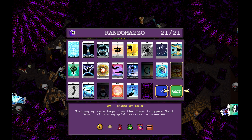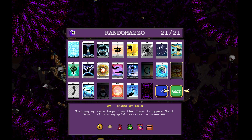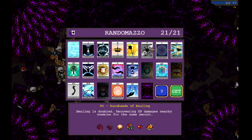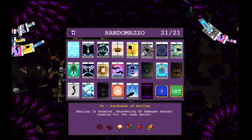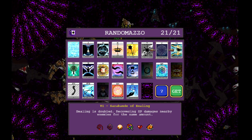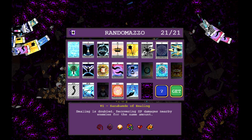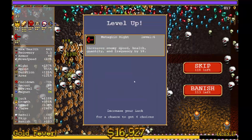Here we are at level 77 and we get our next Arcanus — this is our fourth, and Sigma gets five of them. For this one we are taking Sarabond of Healing. The reason we are doing this is because it will not only double the healing that our Disco of Gold is going to do for us, but it will also damage enemies every time we get healed from the disco, which is a huge AoE pull. So now the build is taking shape.